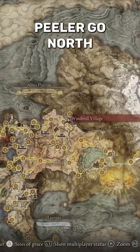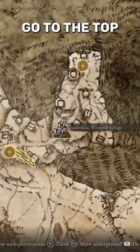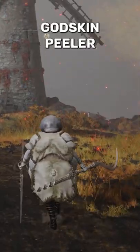To get the Godskin Peeler, go north by the capital — you'll find a windmill village. Go to the top of the hill right there, and you'll fight a boss that will drop the Godskin Peeler.